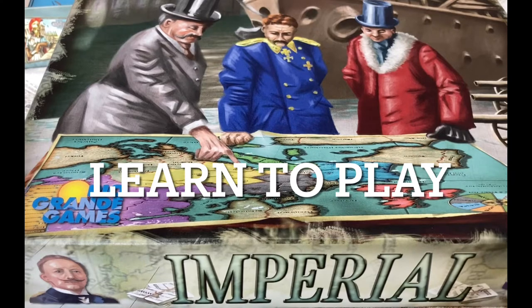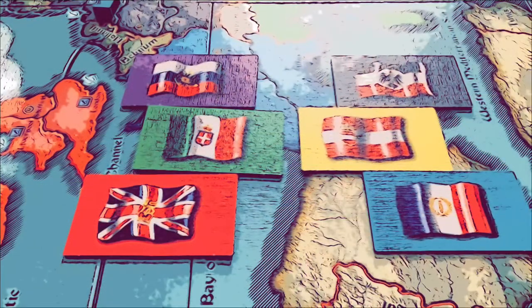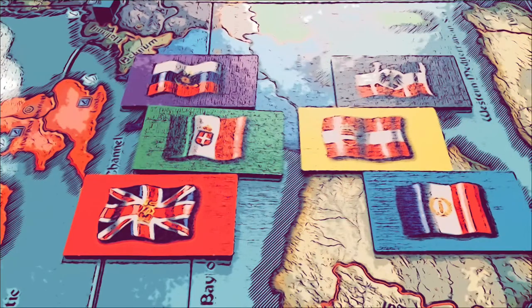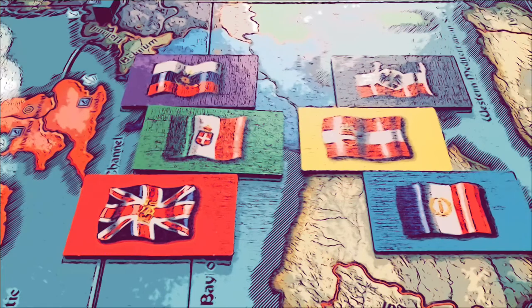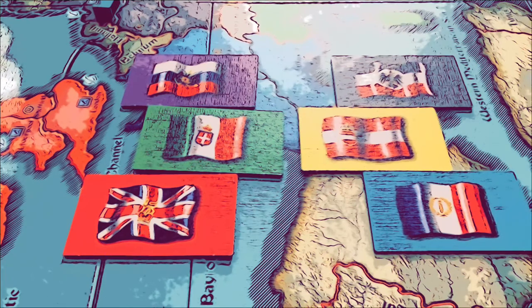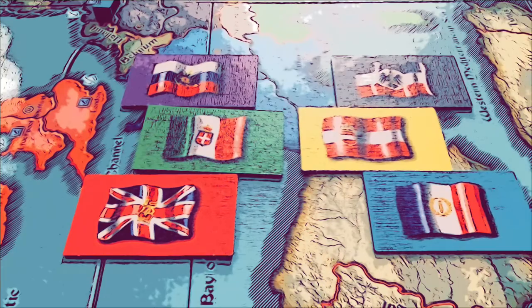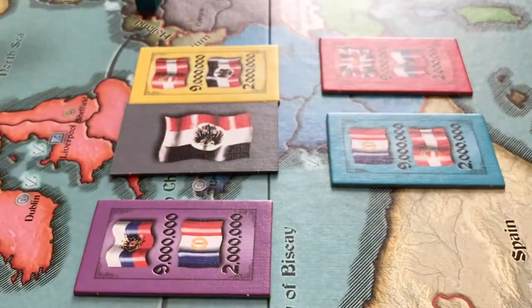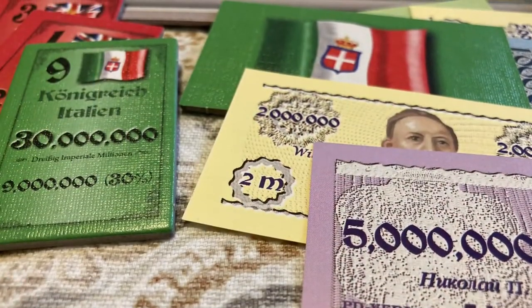In this video, we'll learn how to play the board game Imperial. In Imperial, two to six players will take control of six Imperial nations: Austria-Hungary, Italy, France, Great Britain, the German Empire, and Russia. Each player represents an international investor. Only the one who succeeds in increasing their capital and gaining influence in the most powerful nations will win the Imperial competition.